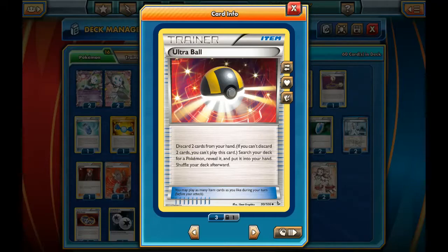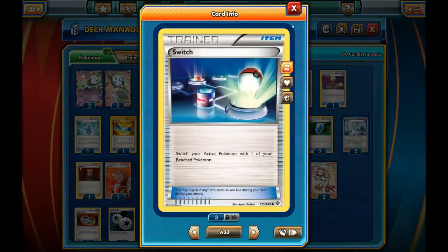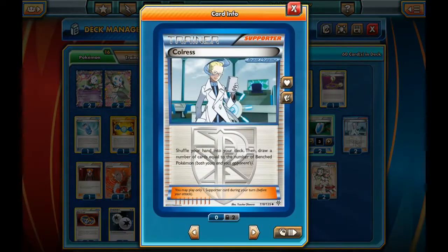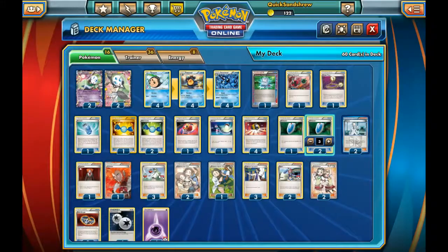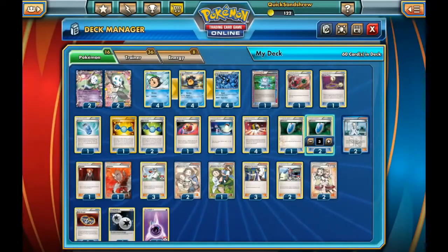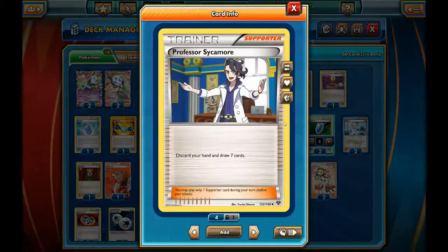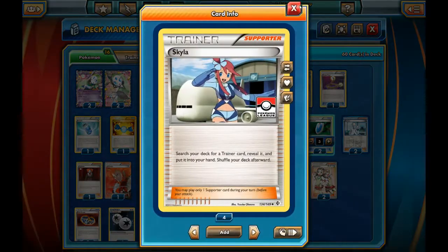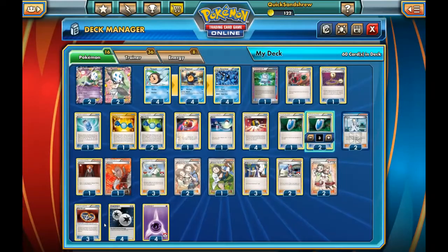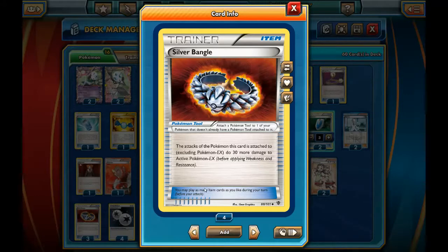4 Ultra Balls let us find Pokemon we don't already have on the bench. We run 1 Switch, 3 Versus Seeker, 2 Colress, 2 Lysandre, 3 N, 2 Pokemon Fan Club to get us Meloetta EX or Tympole, 1 Professor Birch's Observations, 3 Professor Sycamore, 2 Skyla, and 2 Teammates — because once again, we expect our Pokemon to get knocked out somewhat frequently, so being able to tutor for any 2 cards after that happens is a boon. And finally, Silver Bangle to give us that extra 30 damage reach we need to knock out most EX Pokemon in the format in one hit, if we have the full 150 damage on Round.